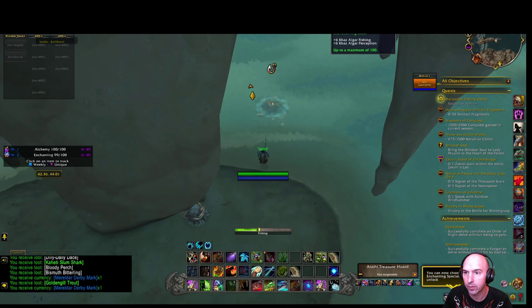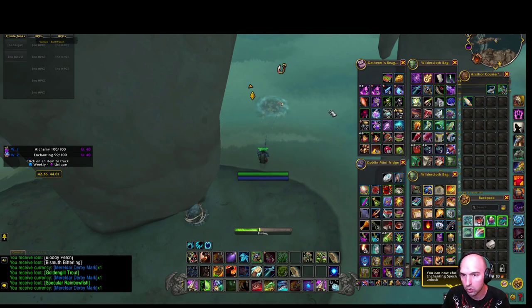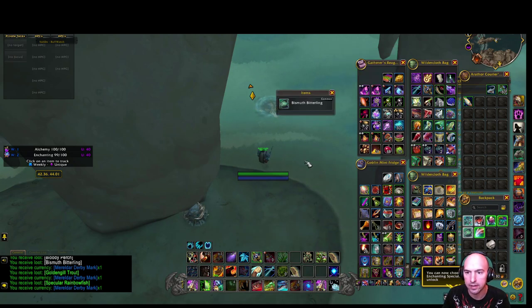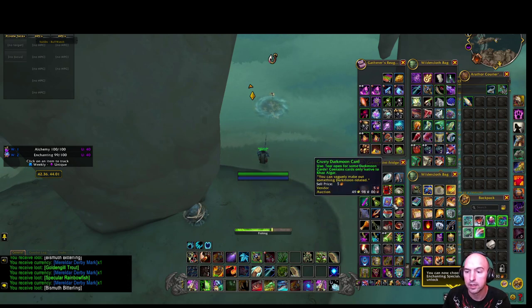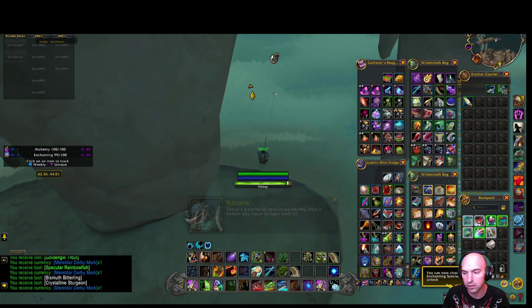The better perception you have, the higher rarity of fish you get. Spectacular Rainbow Fish sell for 40 gold. I have some good buffs — the Ghoul Fish Delight helps with perception, and others help with increased fishing and increased perception. You can get Crusty Darkmoon Cards, transmogs, and all sorts of fun things.